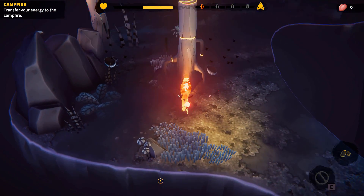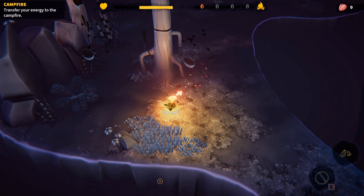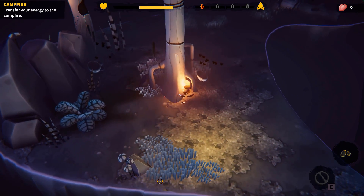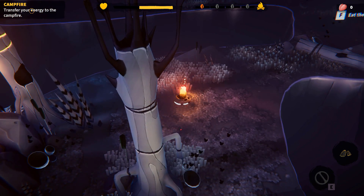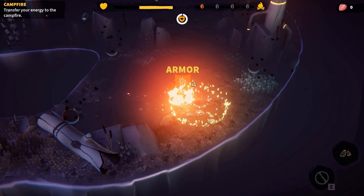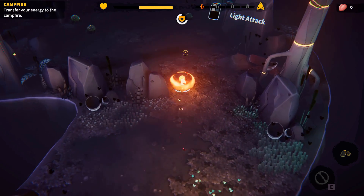Let's dash at the tree — we missed that. There we go. Let's just grab what we can and wait for our stamina to regen. It seems like the end objective is to transfer your energy to the campfire, whatever the campfire may be. Let's eat some mushrooms to give us some armour.